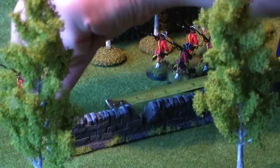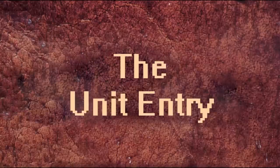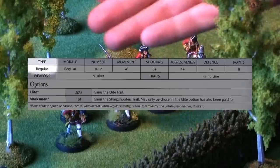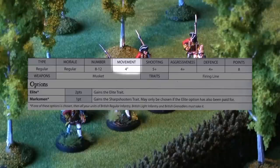Let's take a closer look at the British regular infantry's entry. Each model's abilities are defined by a set of characteristics. Here's the British regular infantry. First of all, it shows the unit type, the morale level, the number of models that must be in the unit, and the movement value in inches.